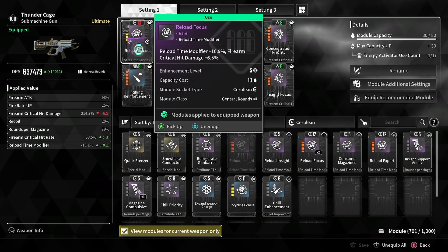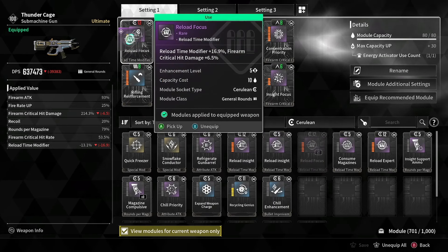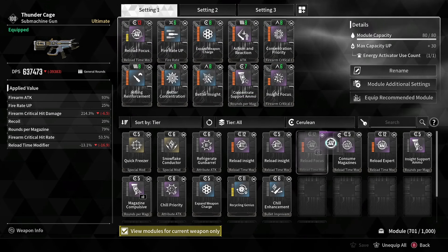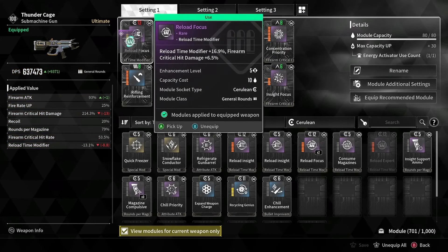It was pretty much frustrating with all the low drop rates for the parts for Ultimate Glade. Eventually I got this one, but right now I am broke with materials and I experimented with a lot of modules.